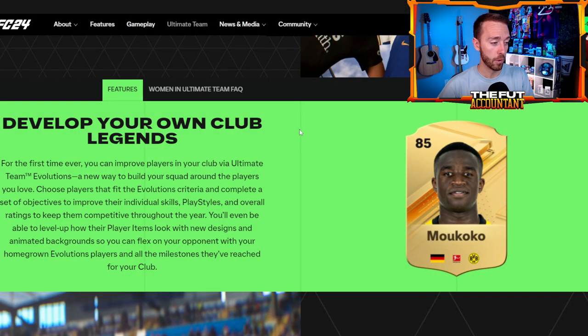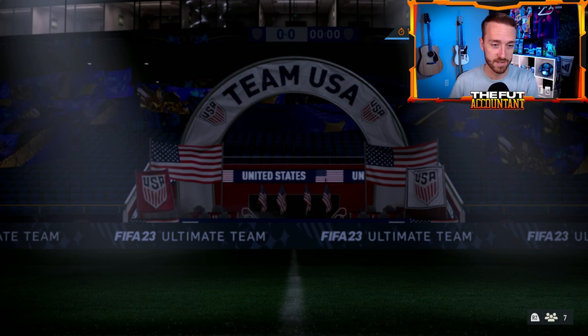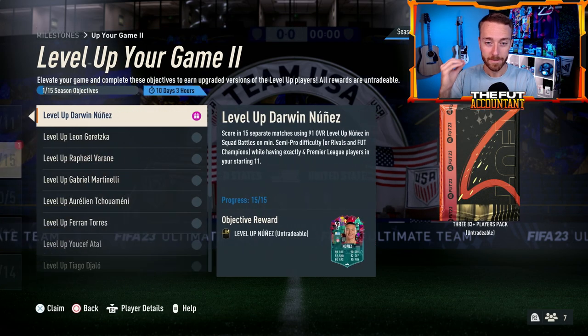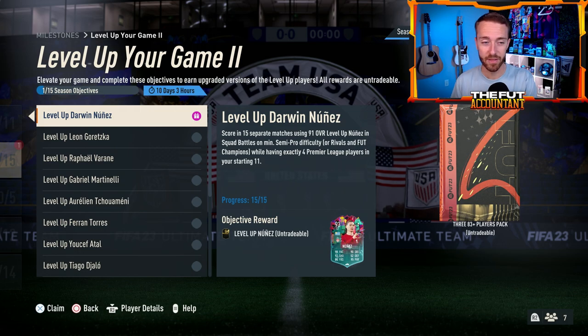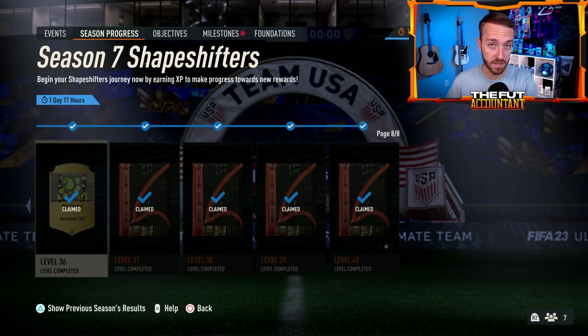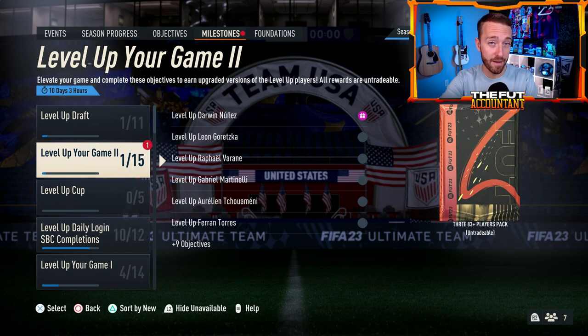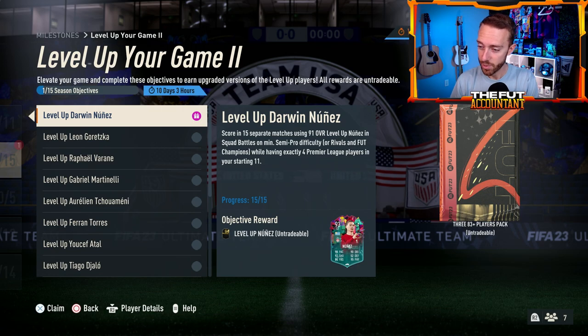These cards are probably never done evolving. Mukoko might be available right at the beginning of the game, and you can level him up similarly to how level-up objectives work now. Once he reaches the highest level for that evolution path or season, another season might add a new evolution path to take the card even further. It's all about play-to-upgrade.